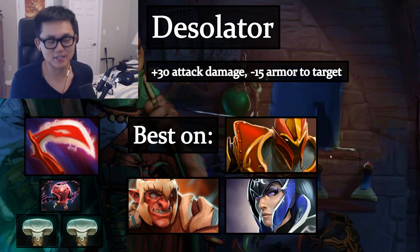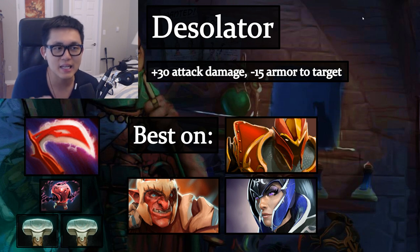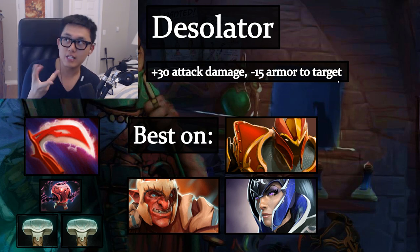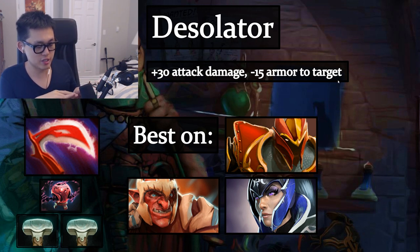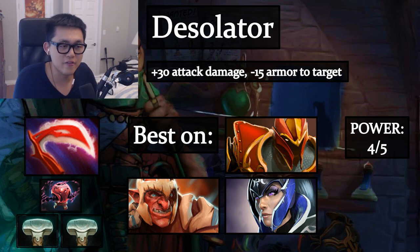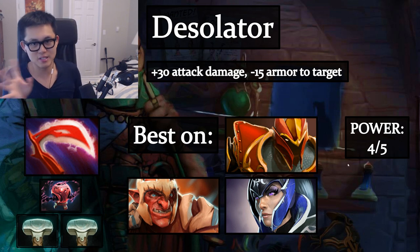Desolator is an insane item. It gives plus 30 attack damage and applies a negative 15 armor debuff to the target you're hitting, meaning your whole team benefits because all your units attacking that target will shred it. If you position your team to focus the Desolated target, it melts. Power level: 4/5, super powerful. If you put it on a unit that already deals high damage, you double-dip.